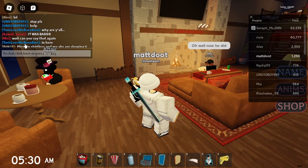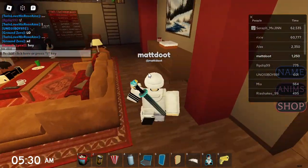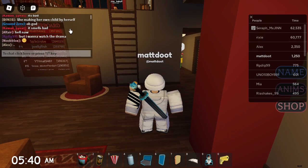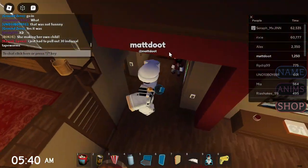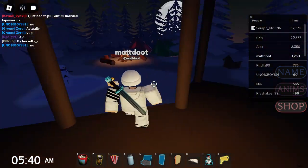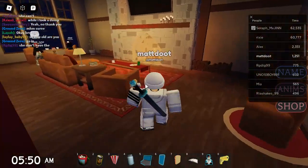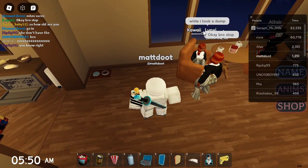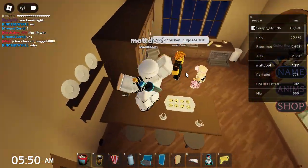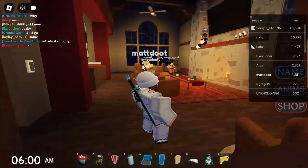Never mind - some dude's shirt got stolen, interesting. There's not much weird going on besides that. Someone won't leave someone alone - kind of a common occurrence on Roblox these days. '30 individual tapeworms' - what? Okay maybe I was wrong, maybe this is a little weird. But there's been weirder servers honestly. We got Goku, Saitama, someone laughing for no reason, and a guy trying to beat a chicken nugget. Server's not that great.